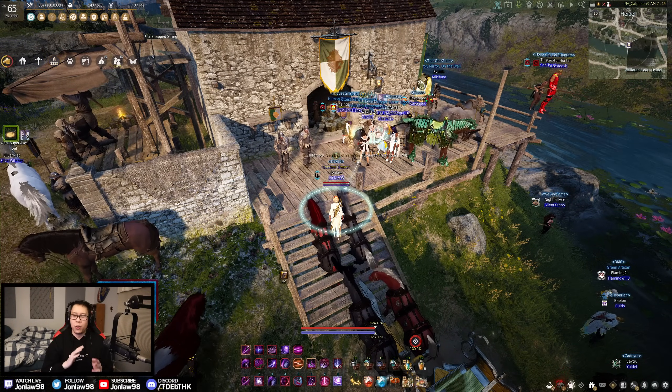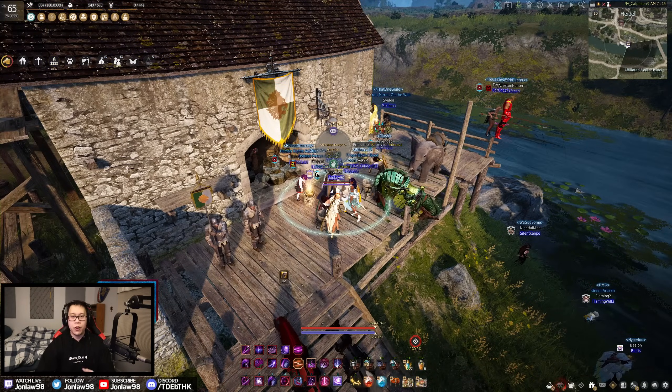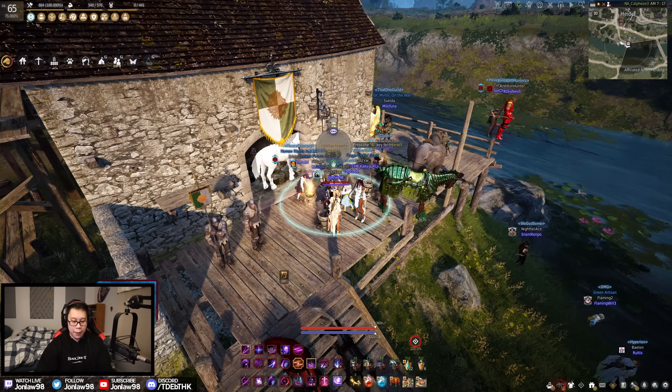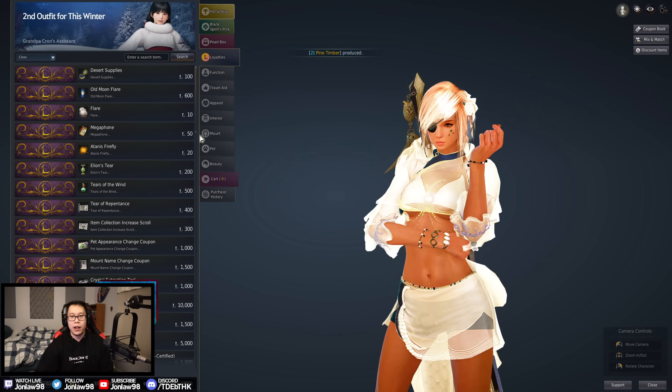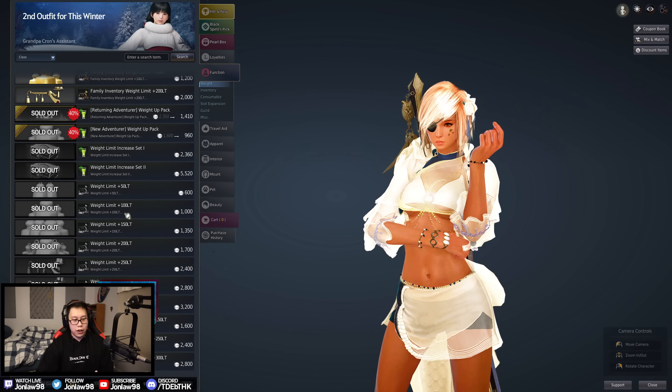Weight is definitely more important than inventory in my opinion. There are also ways to get around it through maids and horse stacking. Maids are a little on the cash shop side, but you can horse stack. I do think weight is important and you should buy it, but we talked about how you can get it from loyalties as well. Do I think it's important to buy all the weight on your character? No, I don't think so - but it is very helpful, so I would buy it over inventory.